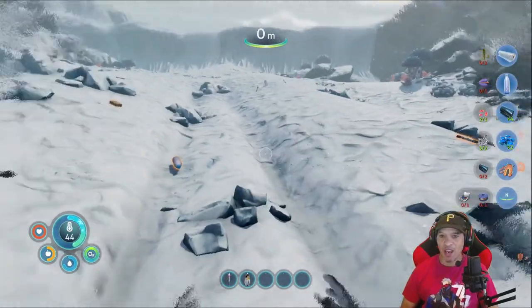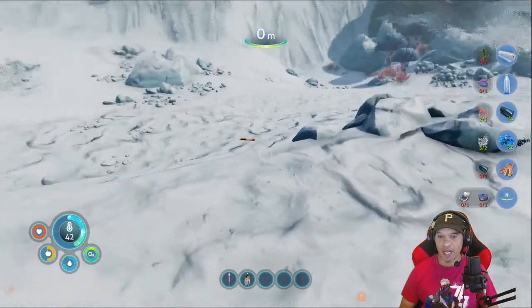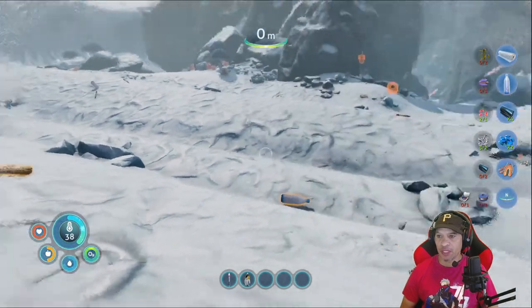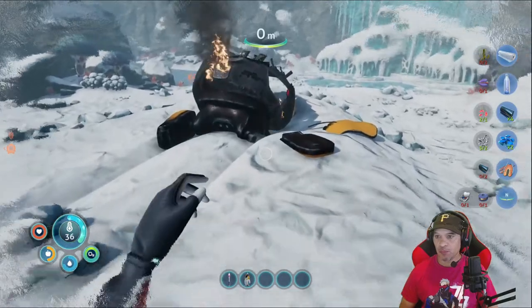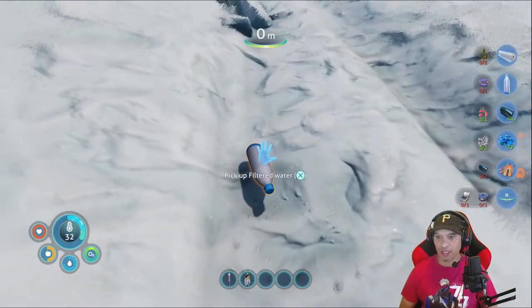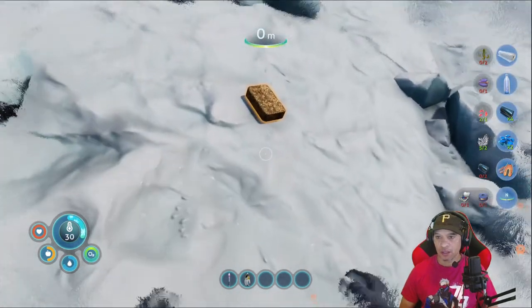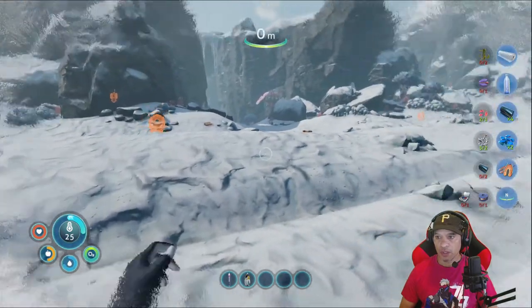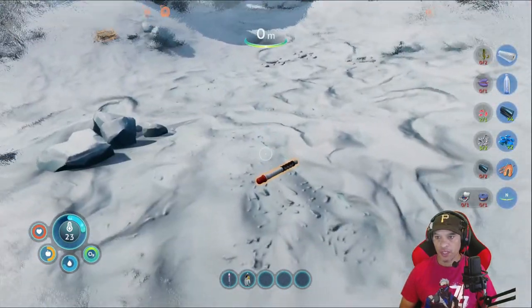Alright, what's up guys, Pitman here, welcome back to Subnautica Below Zero. When we played the first time I completely ran past all this stuff and went right to the water. But the stuff out here — we need like water — let's see what we got. Okay, so that's some type of food, and there's some flares.